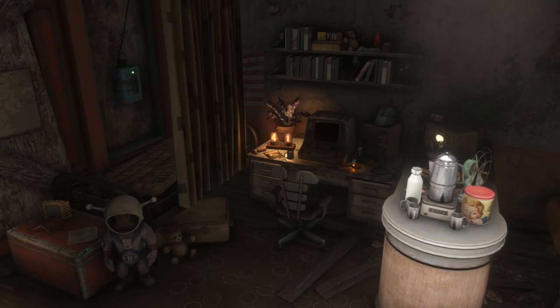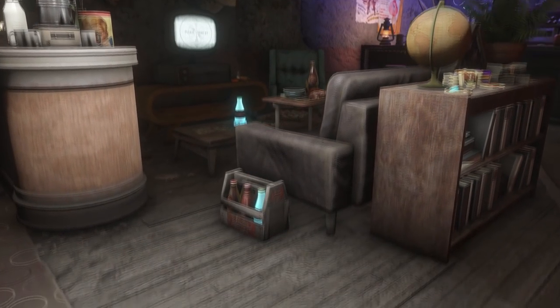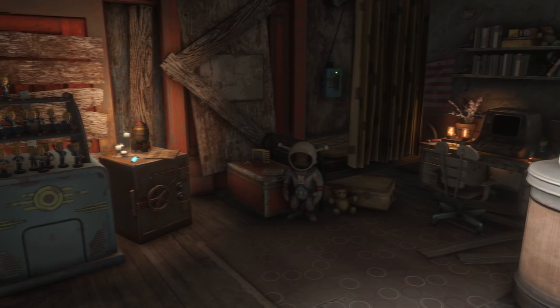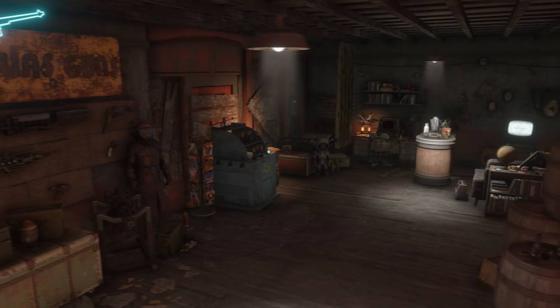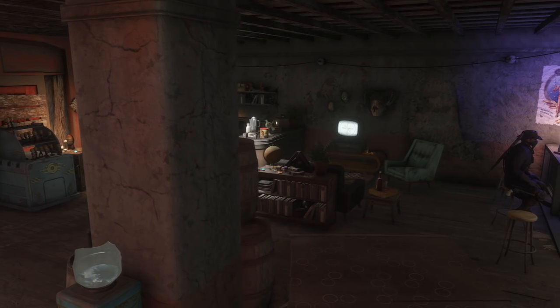Hey, what is up guys, and welcome back once again to another Fallout 4 settlement build. Today we're going to be checking out a new player home that I've made located inside the University Point Pharmacy. The last player home we did might have been the man cave built inside of the Red Rocket truck stop, but it really does feel like it's been forever since we did that build.